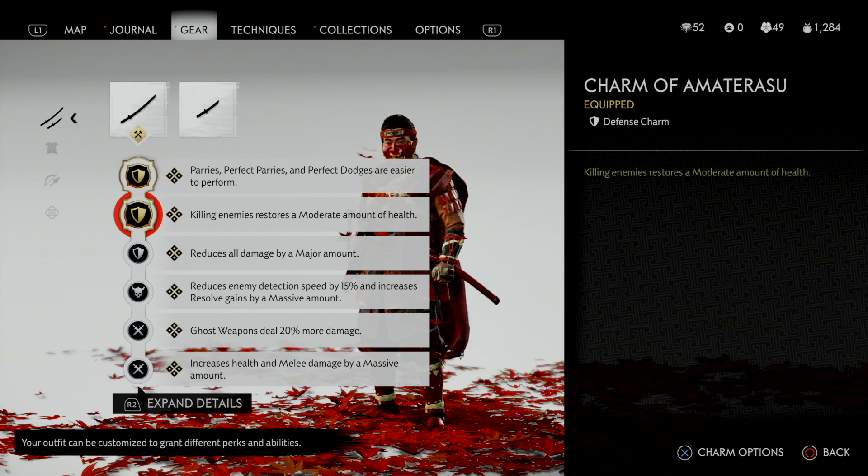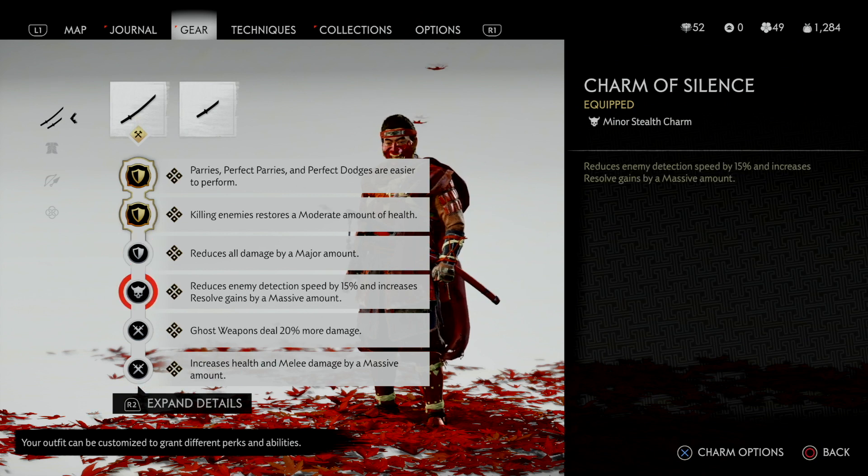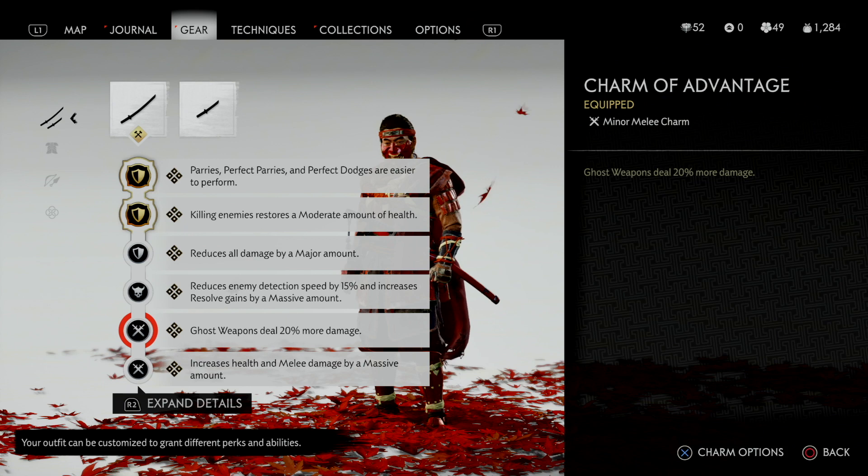Third, I picked the Charm of Resistance 3, which reduces all damage by a major amount. I think this one is necessary since the Ghost Armor itself does not provide any health increase. Next, the Charm of Silence provides a massive amount of resolve gains for special attacks and also further reduces enemy detection speed by another 15%.